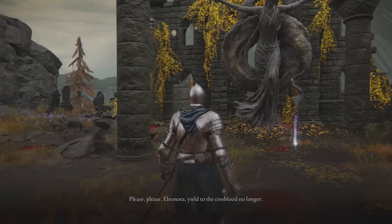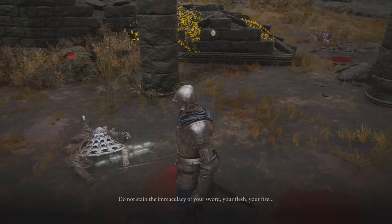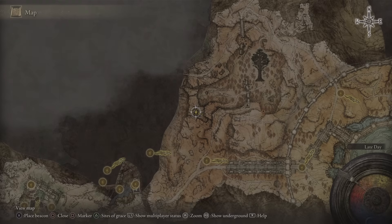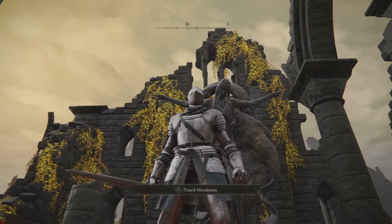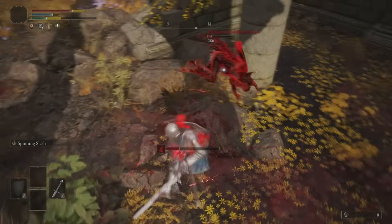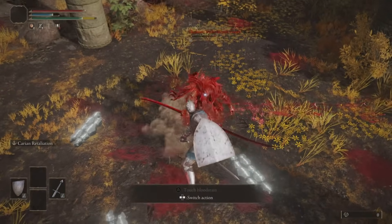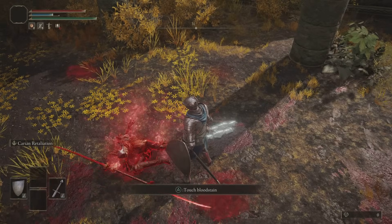Next, finish Yura's quest. If you haven't done all of it, Yura won't necessarily be at the next location until you do. If your character has already been to the Mountaintops of the Giants, you should be able to skip this step and just come fight Eleonora at the Second Church of Marika — it's directly north of the Atlas Highway Junction, just go north, drop off a little cliff, and fight Eleonora.